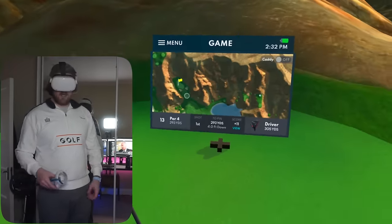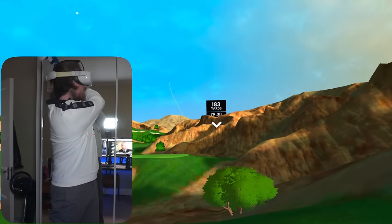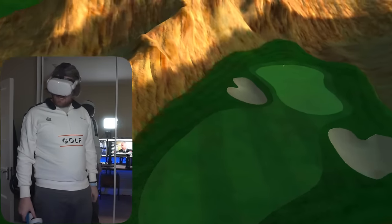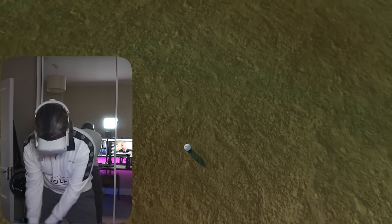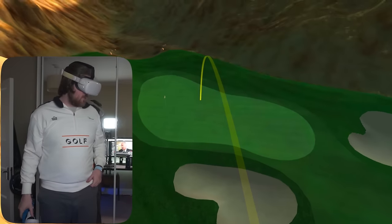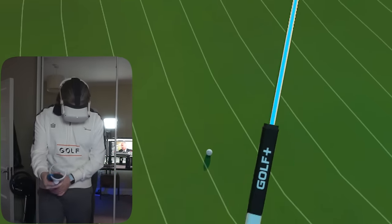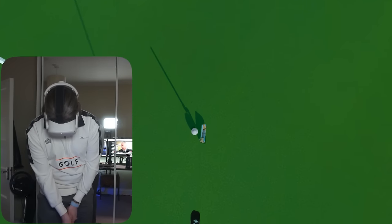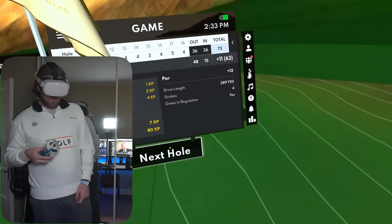Do I go for the green here? I'm going for it. Of course the one shot I've ever pulled in my life in this game — and it's on the shot where I actually needed to fade. That's going to be tough from here. Actually, it could work — it's not the worst position to be in. That's a birdie putt. How about a one-putt birdie? Close — par. We're cooking. Five holes left, 63 right now. We're 12 over par, on track to break 90 for sure. Just need to keep this going.